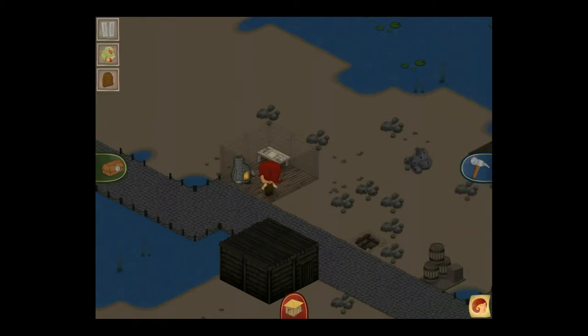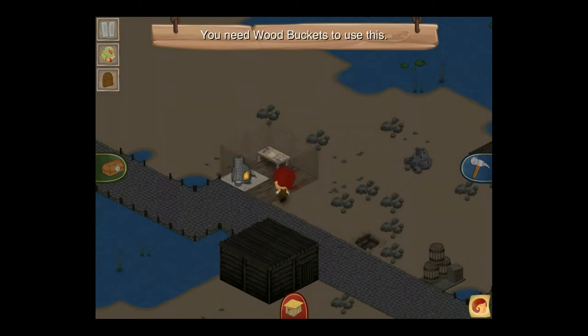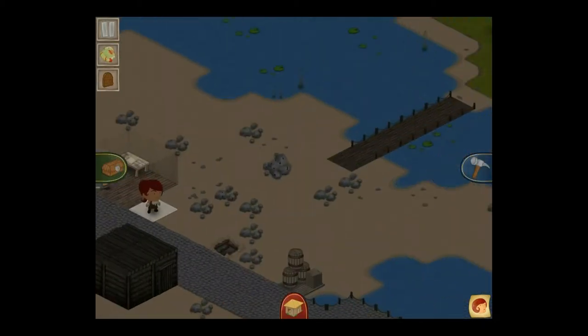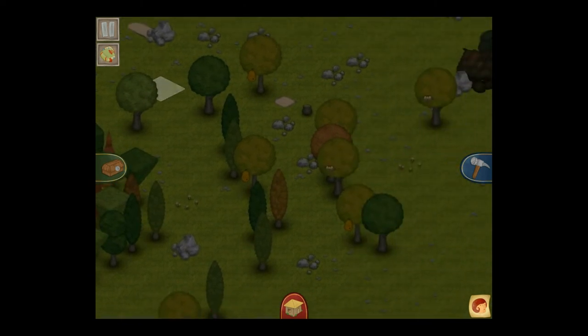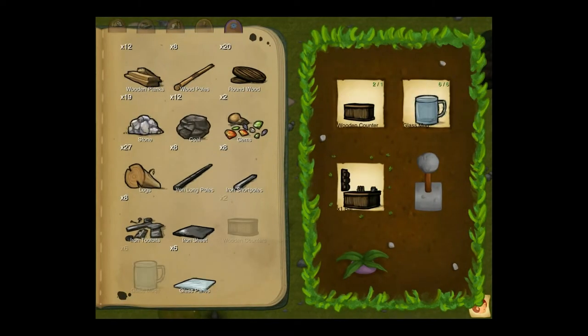We need two more mugs for this to work — we get our empty buckets back. Head back to the furnace; that'll be as many as we need, and I'll spend the rest on glass panes, which I can use for lanterns and windows. Going back over the water, let's start getting the wax, eggs, and honey. The wax will be useful in getting a candle, which will get us our first mine. On the way: wooden counter plus glass mugs — bar.